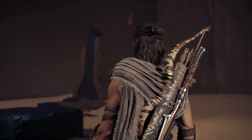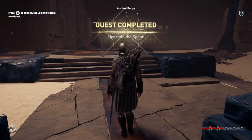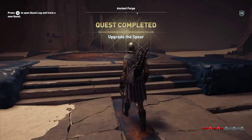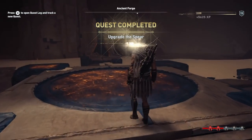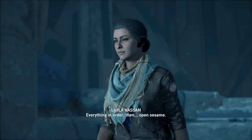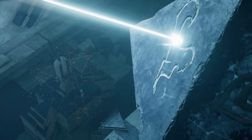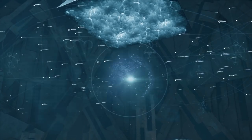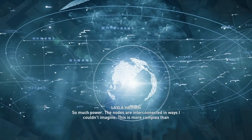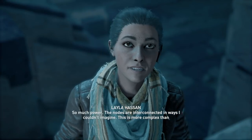It would definitely make sense for Layla to seek out improvements to the staff now in her possession. That could be the next reason for her to head back into the Animus — to find a place to improve the staff, an Isu site where Pieces of Eden were created, similar to the forge. It would be another site we have never seen before in the franchise, something that would have massive implications on both the modern day and an ancestor storyline. But again, that's just my theory as to what could be coming next.